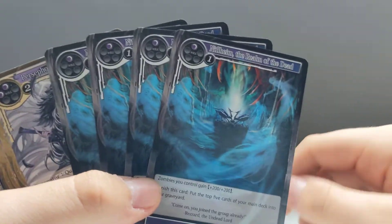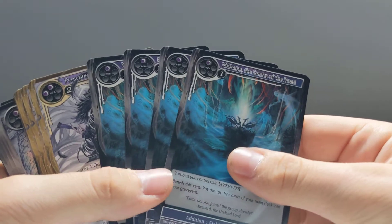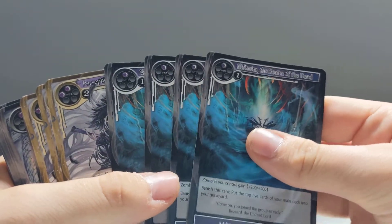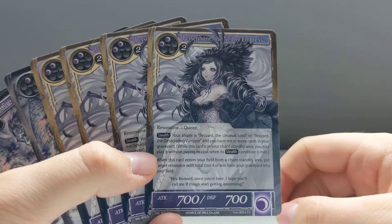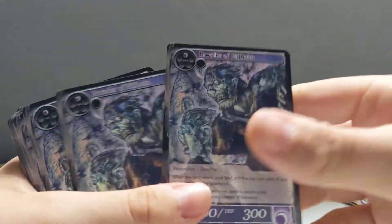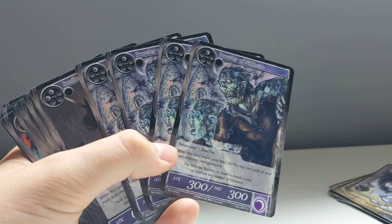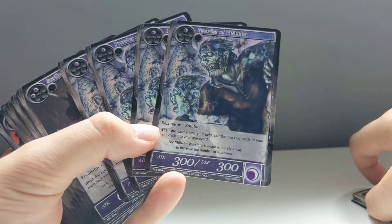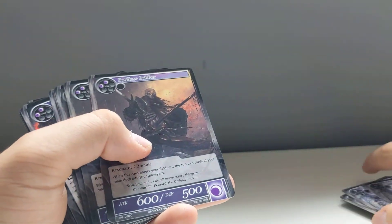Four copies of Nethelhelm, the realm of the dead — it's a field card. These resonators, I'm guessing, are the units you use. You get four copies of Prowler of Nethelhelm and four copies of Persephone the Empress. The artwork for all of these cards is just phenomenal — I love it.